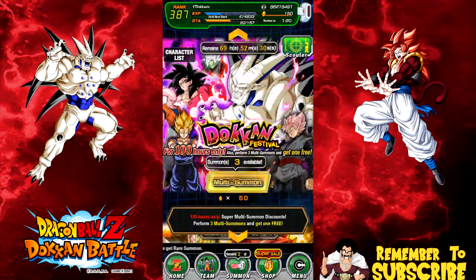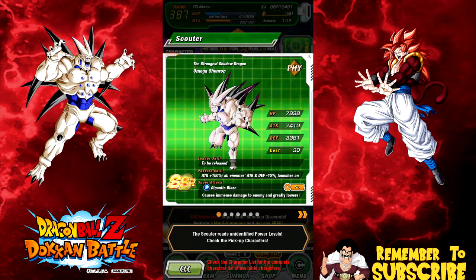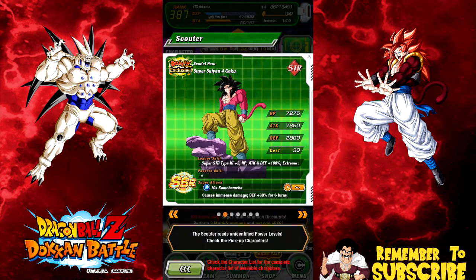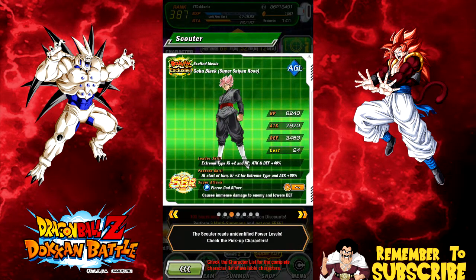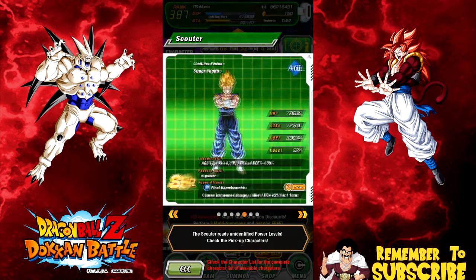We're back doing another multi-summon video on the Omega Shenron banner. I really want to get this card — spoilers if you haven't seen the other videos, I haven't pulled him yet, but I did get some really good pulls. Omega Shenron is my number one priority. I'd also like another Super Saiyan 4 Goku, Rose Full Merged Zamasu, and one more Buhan.